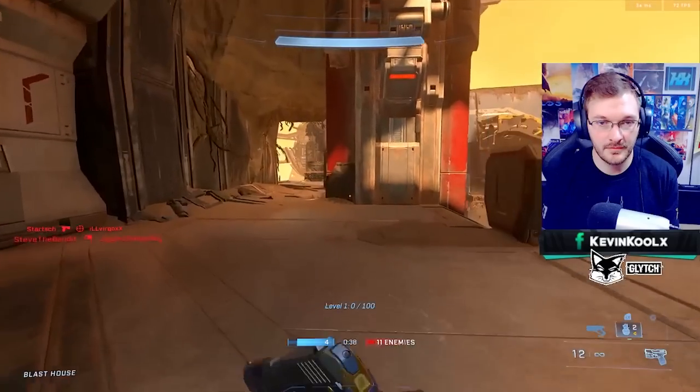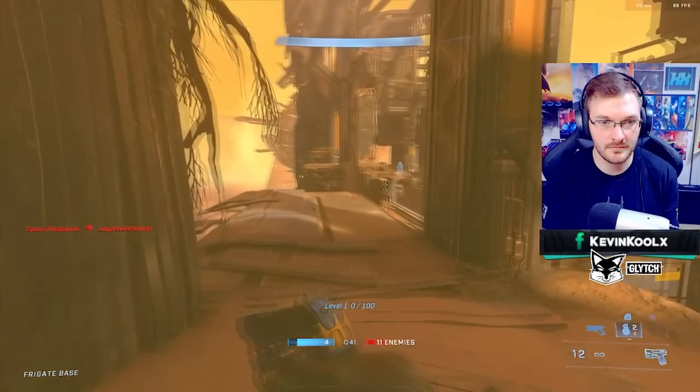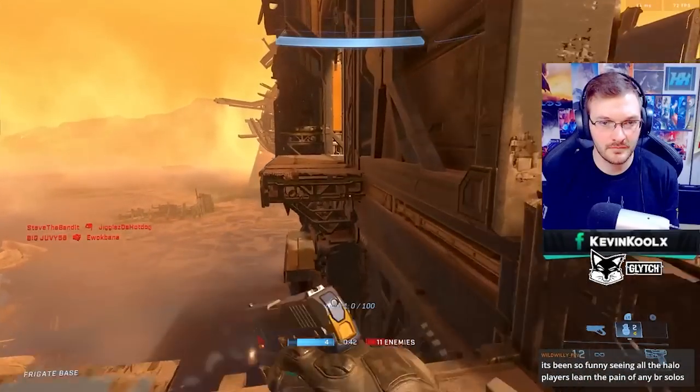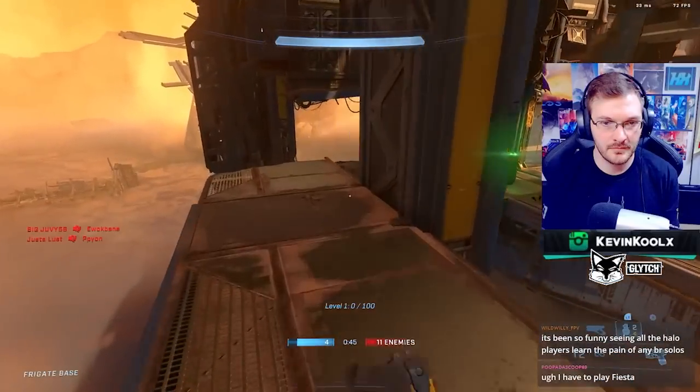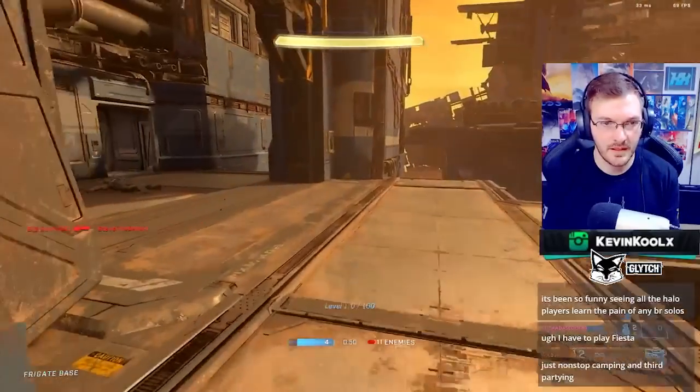My second tip is to use your AI scan. I don't really see many people using this, but the great thing about it is it shows the location of drop pods that come in carrying overshield or camo — and these are absolutely crucial. You do hear them drop in, but the directional audio on those drop pods isn't very well done; it's tough to figure out where they are. Using your AI scan, you can see where the drop pod is through walls. I'm using it so much that I actually have it mapped to a paddle on the back of my controller.